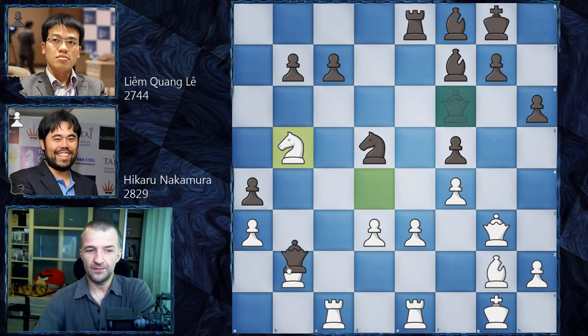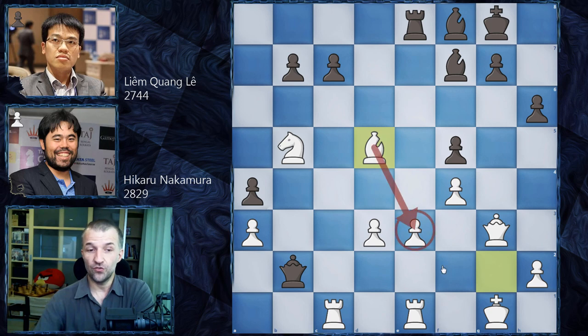Of course the bishop is under attack. We have Qb2, and now Bd5. The knight cannot, for example, attack e3 because there are tricks, especially with the queen watching at c1 — so this rook is not really the defender of this pawn. This is why we have Bd5.